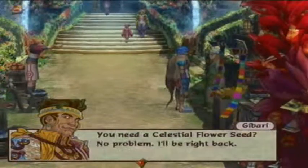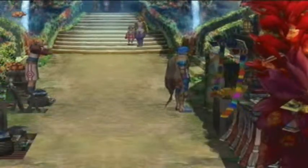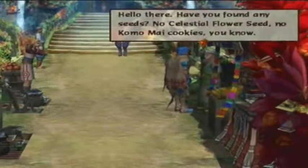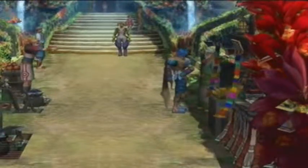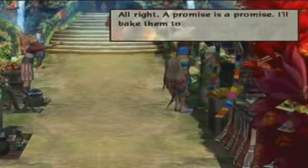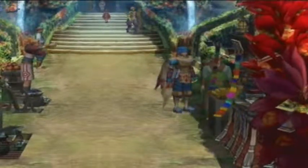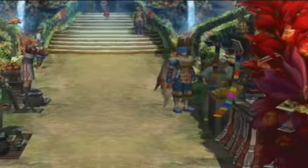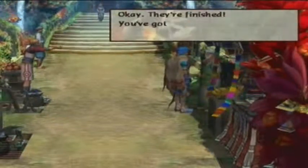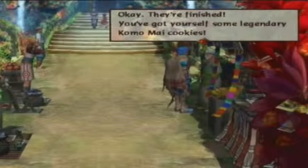You need a Celestial Flower Seed? No problem, I'll be right back. Thankfully I already got one. NPC: 'Have you found any seeds? No Celestial Flower Seed? No Komomai Cookies, you know.' I got one right here for you, sir. That's why I got this so far back. NPC: 'This is it! I didn't think you'd find one, I really didn't. Alright, I promise. I'll bake them to the best of my ability. Wait here.' I'll cut the little bit of backtracking out if I do it like this — I mean, if you didn't have one, you could just go right into the castle and get one, so it's not too big of a deal. NPC: 'Okay, they're finished. You've got yourself some legendary Komomai Cookies.'